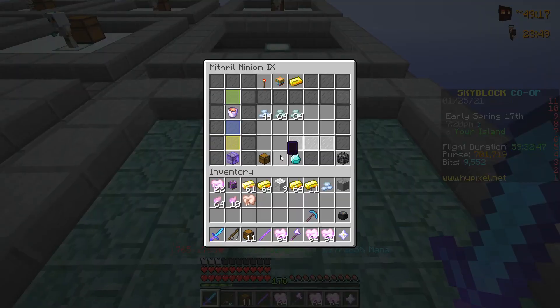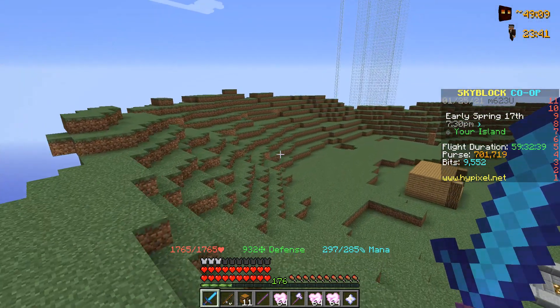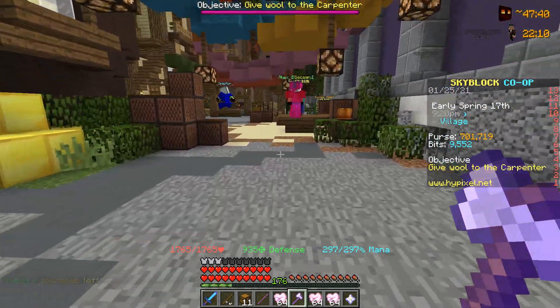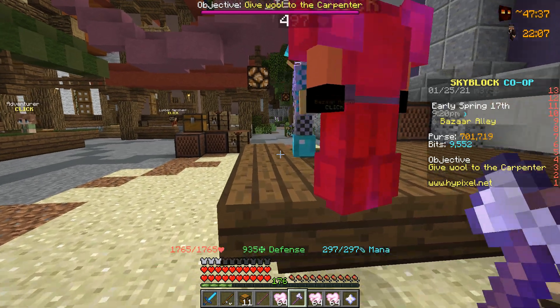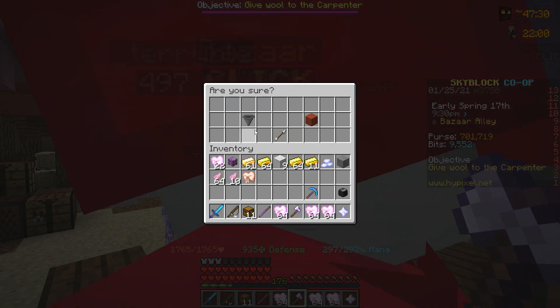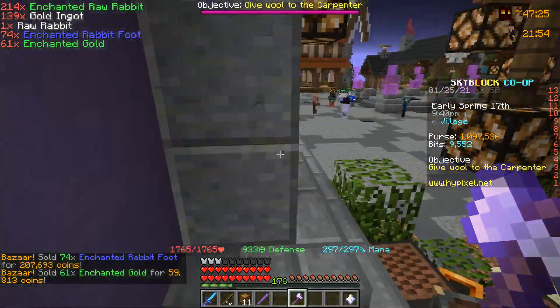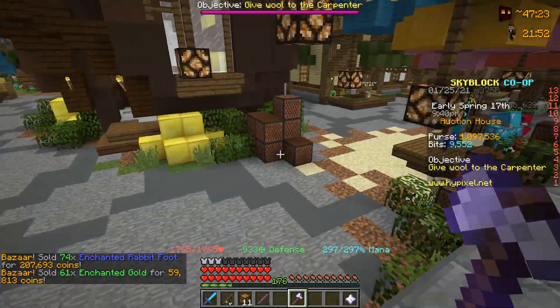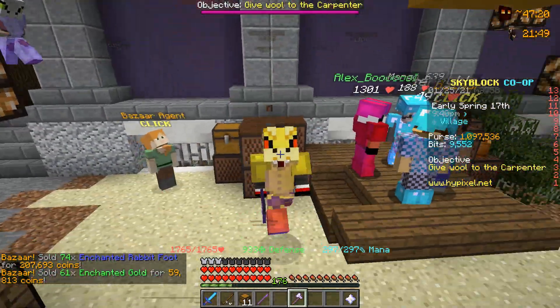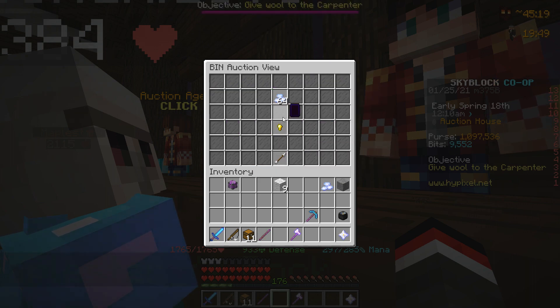Next I want to actually upgrade the mithril minion. It is currently tier 9 and we can easily get it to tier 10 — we only need about 10 stacks of enchanted mithril, which we can buy on the bazaar. Heading over to the bazaar, we're going to sell some of the byproducts from the rabbit minion, which should sell for a pretty good amount — about 395k. Enchanted gold seems to be going down in price; we can only sell that for about 60k. But we can obtain more tier 12 minions in the future and I would love to set up a tier 12 minion farm. Let's start buying some enchanted mithril.